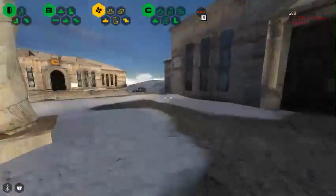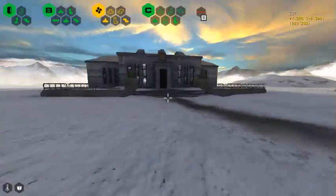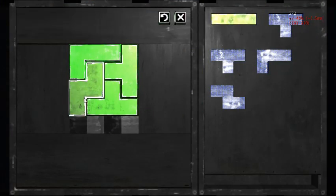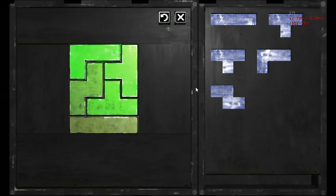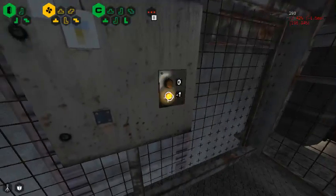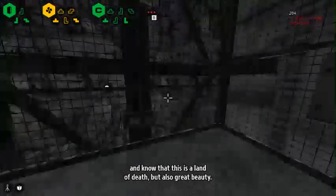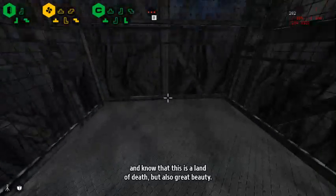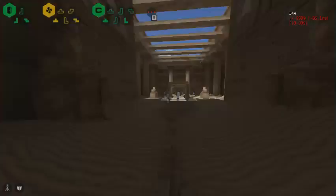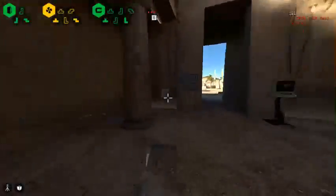I forgot to get some extra QRs here — on the right side of the A building there are four QRs you want to read. Then do the elevator glitch again. Just to speed things up, I'm going to come straight into B1. Firstly, read that QR.